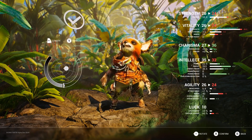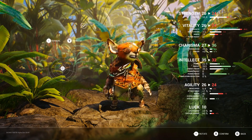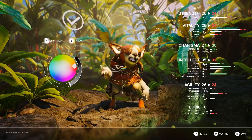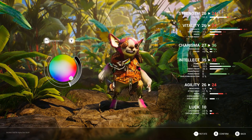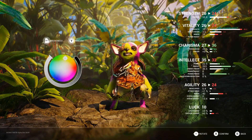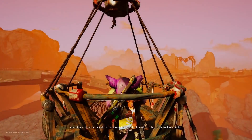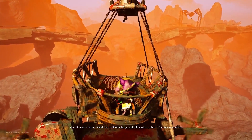While making your character — or Biomutant, to be more precise — your physical traits will directly affect your stats. For example, if you give your mutant a big head, he will gain more intellect. Or if you make him skinnier, you'll gain agility, and so on.